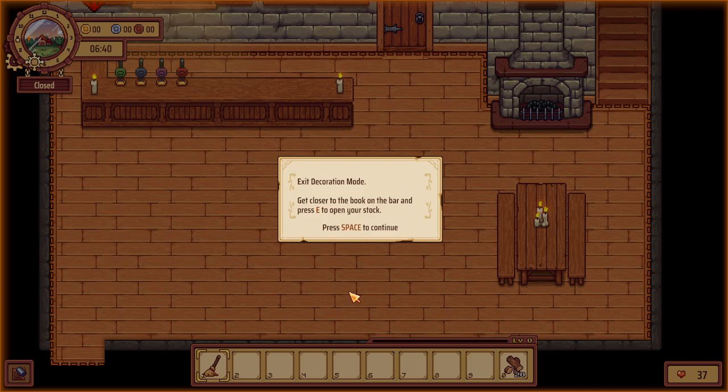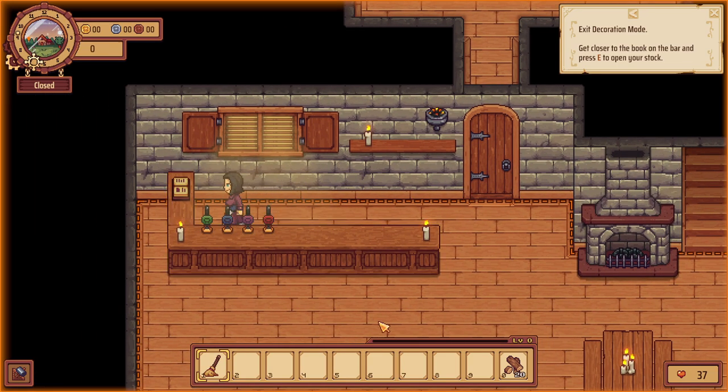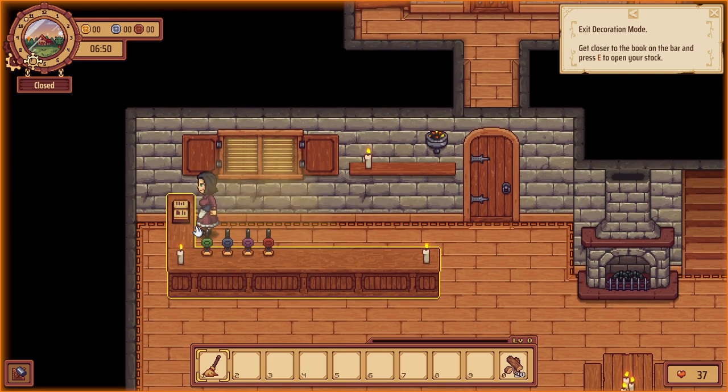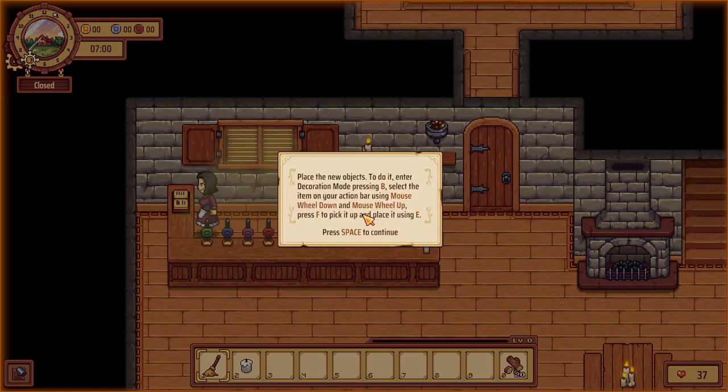Get closer to the book at the bar and press E to open your stock. I don't usually go for dresses and skirts in games but I love the little apron because you'd need that in this kind of profession. I'm in decoration mode — let's put that down. Actually let's pick that guy up and save it.